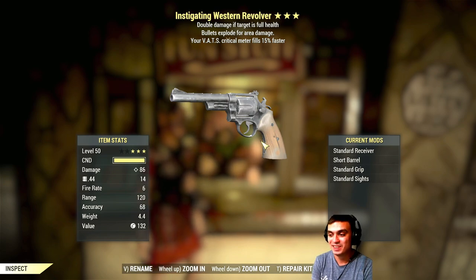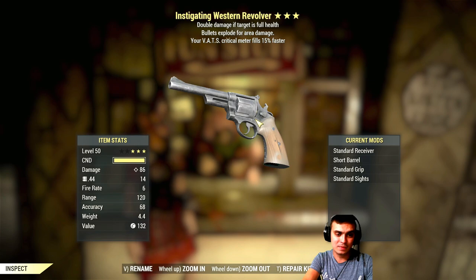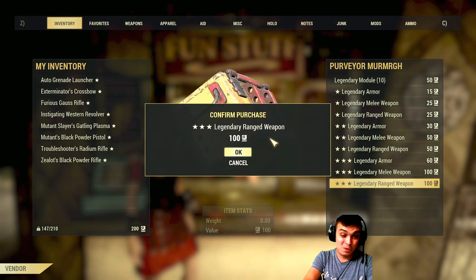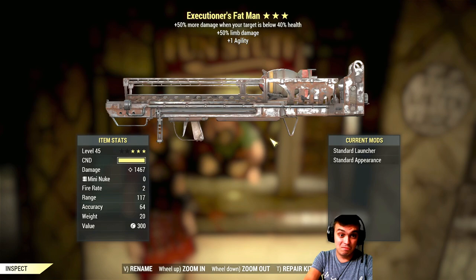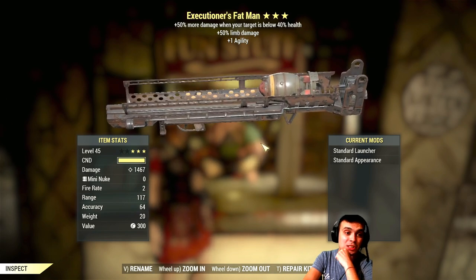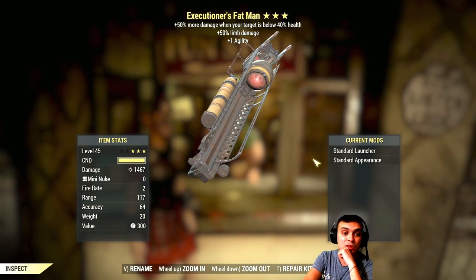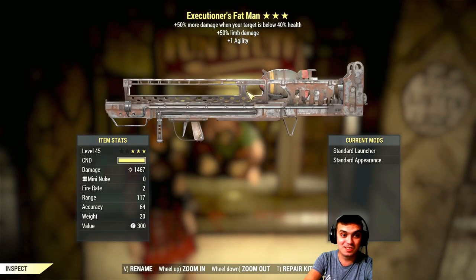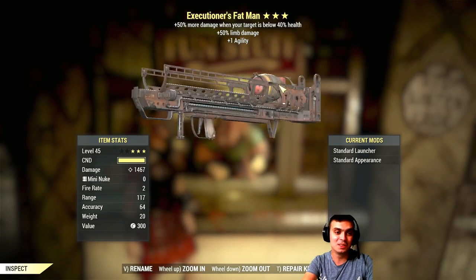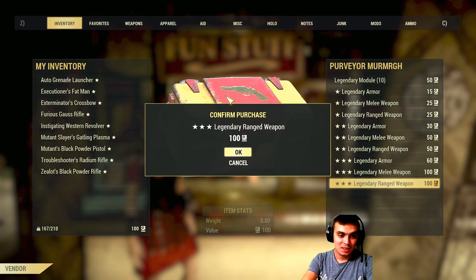Is this kid-friendly? I don't know — I'll keep it. I don't like profanity. 200 script left, one more time. Executioner fat man: 50% more damage when target is below 40% health — this is great against bloody builds — plus 50% limb damage and agility. I'm going to keep that one.